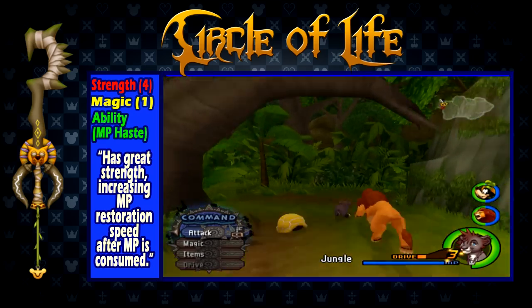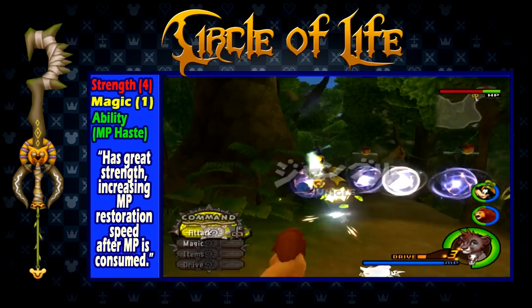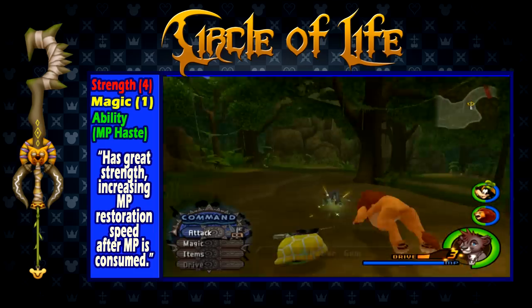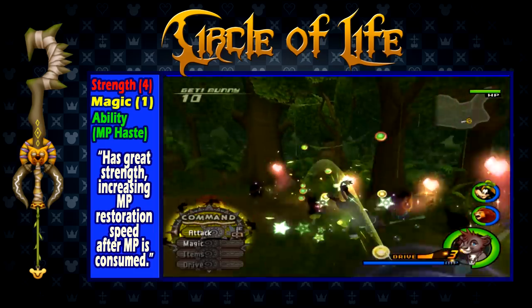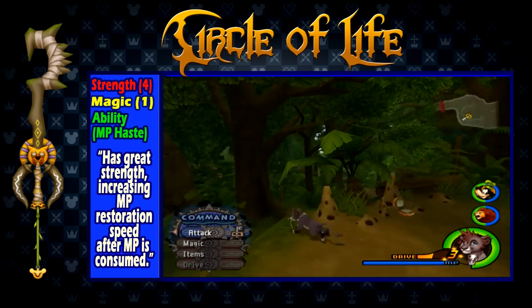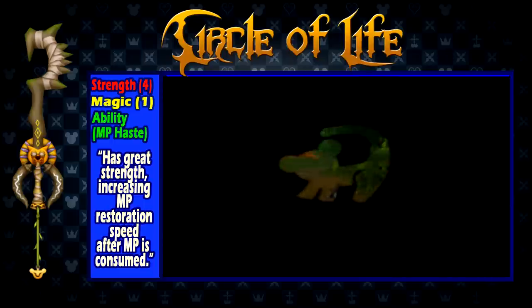Circle of Life is obtained after completing the first visit to the Pride Lands. It has a strength of 4, a magic of 1, and the ability MP Haste, which allows for increased MP restoration speed after MP is fully consumed. This is a great keyblade when you obtain it. Those interested in dealing as much damage as possible would still be better off with the Hero's Crest. However, the Circle of Life is a great all-around keyblade for general use, especially when considering using magic.